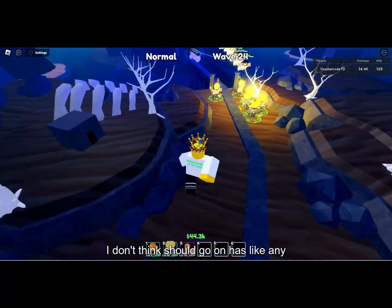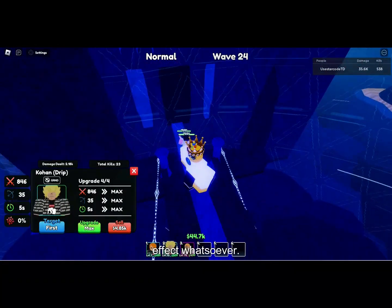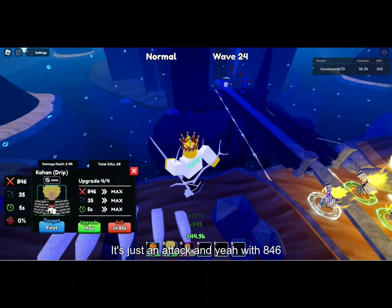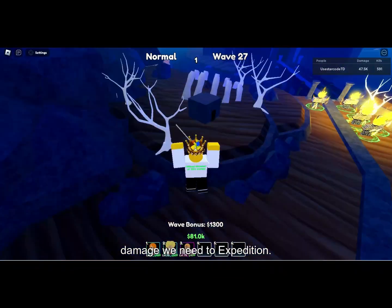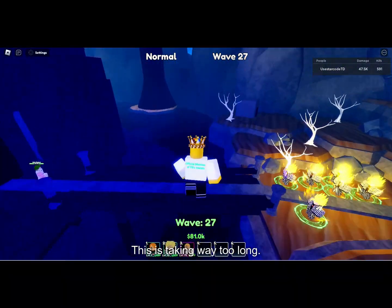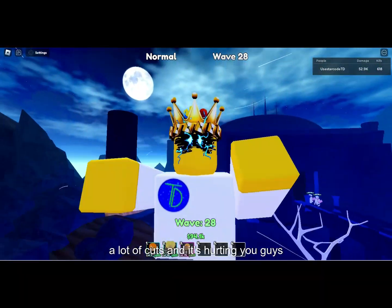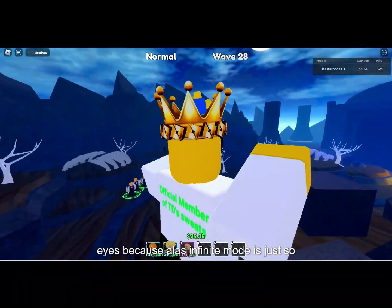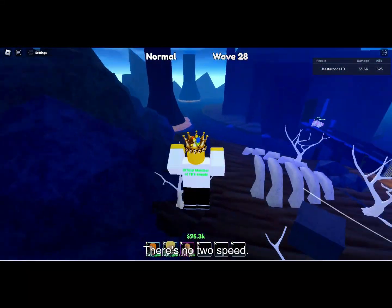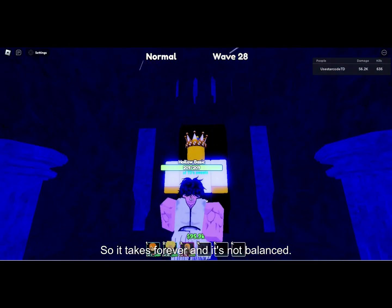Gohan might just be worse in every single way, shape and form. Not to mention Nami is a stun — I don't think Drip Gohan has any effect whatsoever, I think it's just an attacking unit with 846 damage. We need 2x speed, this is taking way too long. It's literally 12 AM. Sorry if there are a lot of cuts — infinite mode is just so boring right now with no 2x speed.